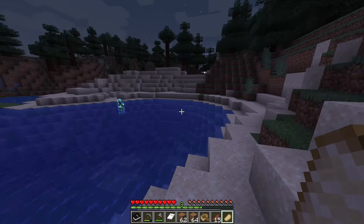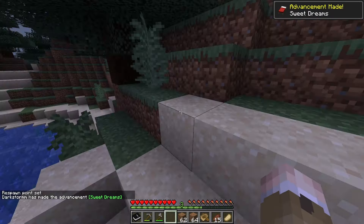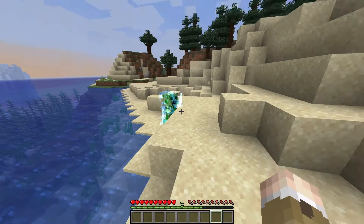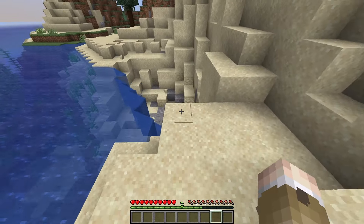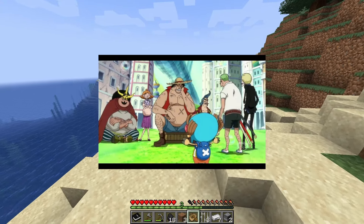Now I don't know what to do. I want it to blow up, but I don't want to die. I set my spawn point right here. Nothing too special — medium sized island. What is this? One Piece?